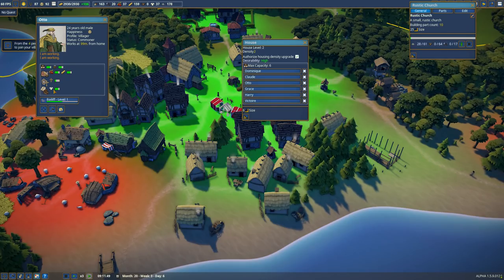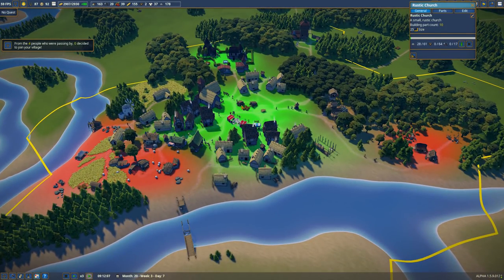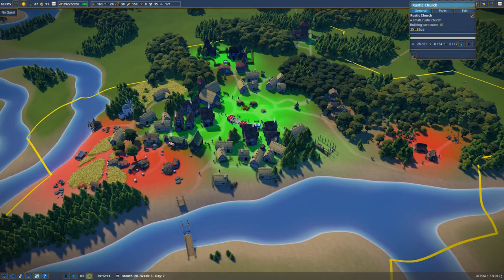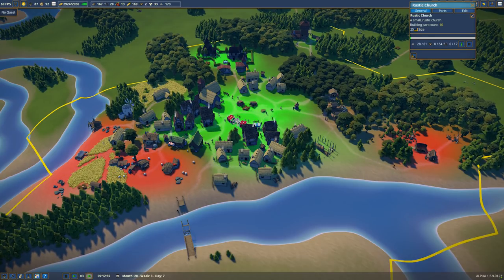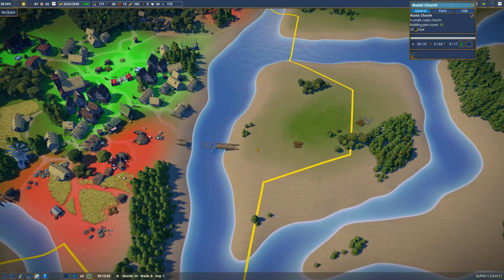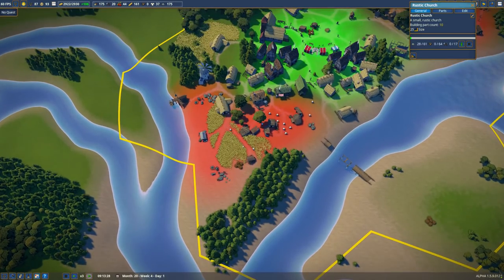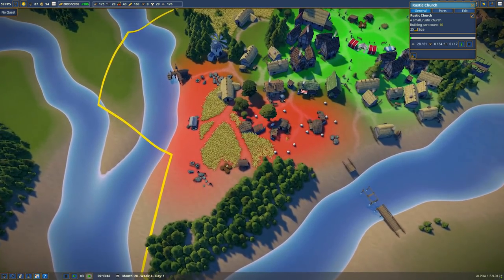If we look at somebody who lives in a higher tier house such as Otto, he requires berries, bread, faith, and clothing. So I think that really means we should work on having satellite mini-villages that basically have a market stall supplying berries to people and a well, and they will eventually feed into the center of town. We've kind of got that going on here.